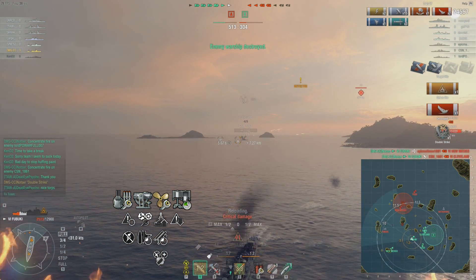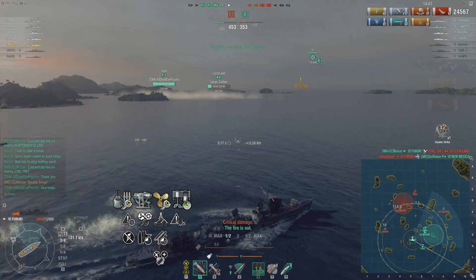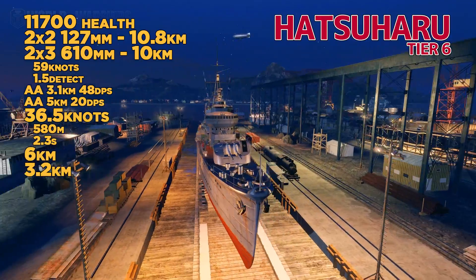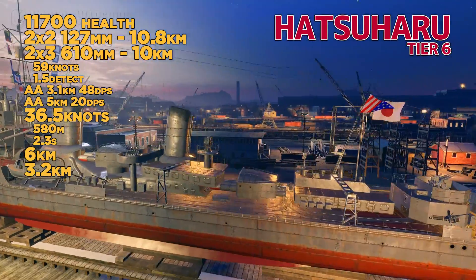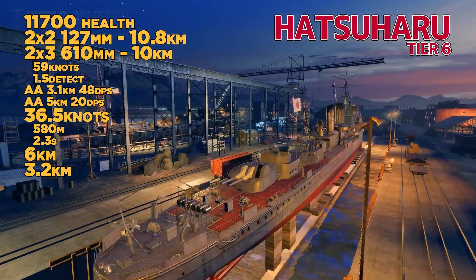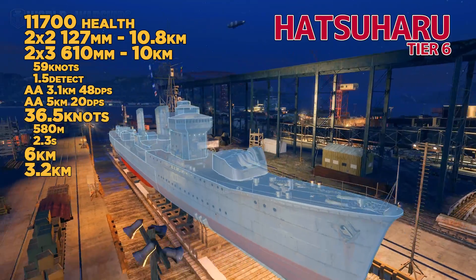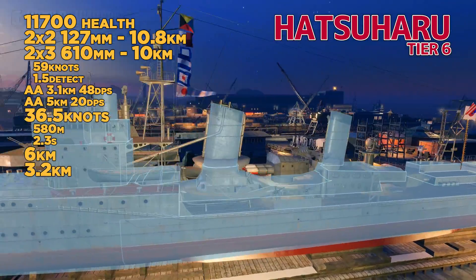Each torpedo does a ton of damage, and it's pretty easy to wipe targets out in just a handful. Another ship at tier 6: we've got the Hatsuharu. This is the alternative line. The differences are it has one less torpedo launcher, which is significant, same torpedo range, slightly better AA, a little bit better speed, and slightly better concealment.